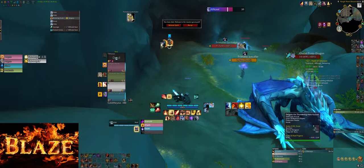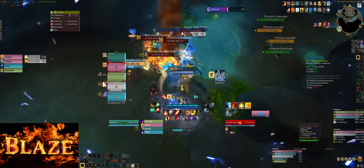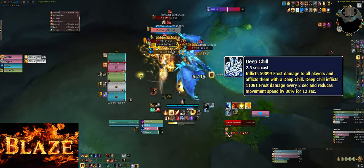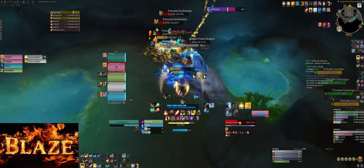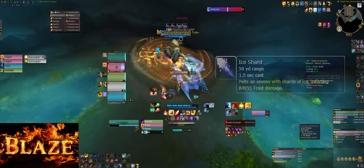When you make it, you should pull the next two packs. Use defensives on the dragon AOE and make sure to dispel the DoT if you can. Try to stop the Ice Shard cast and interrupt Refreshing Tide.